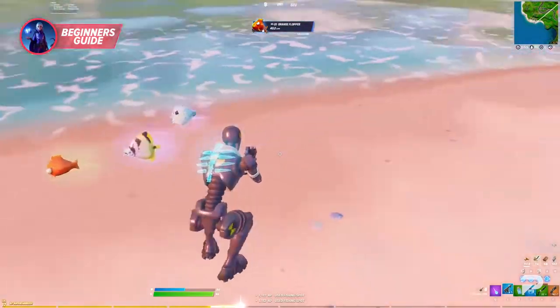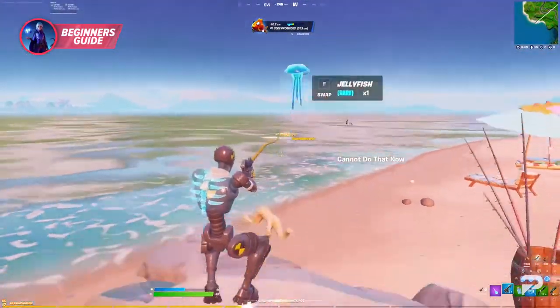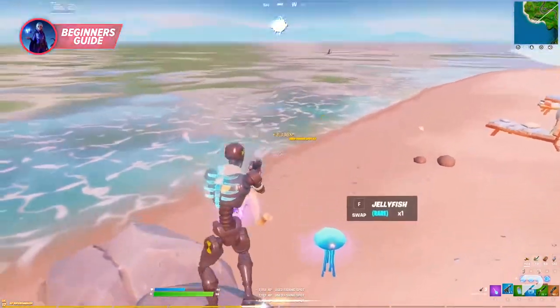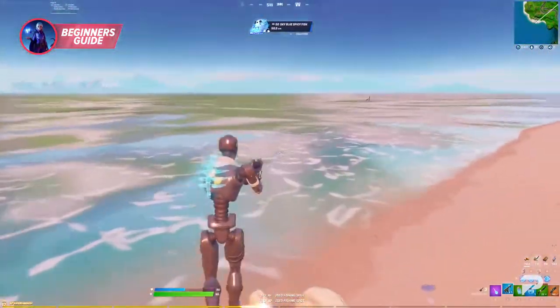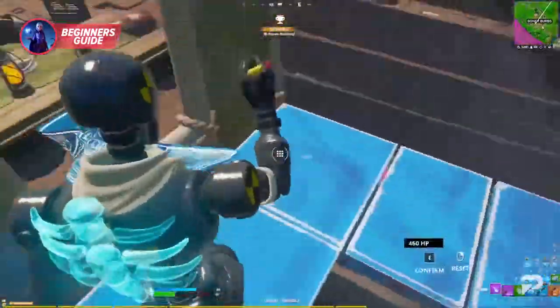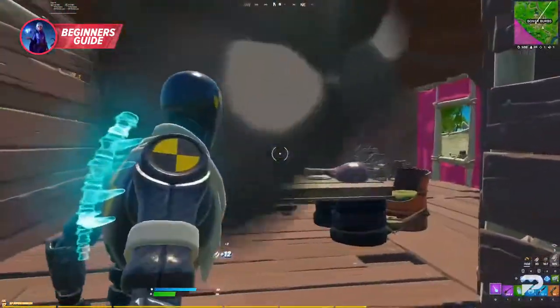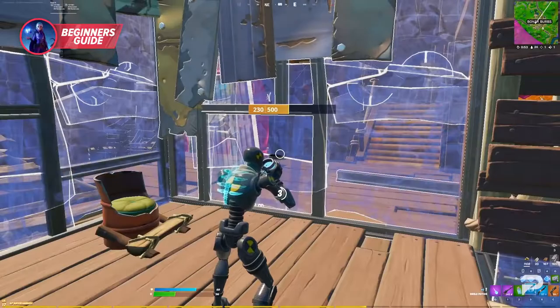With these spots in mind, you can practice landing and getting your loadout and building inventory ready as quickly as possible. The more you practice, the more familiar you'll become with the area, and it'll all become second nature. If you're planning on competing, be sure to have this location planned out ahead of time so you don't get caught off guard and drop in a random location. Always remember, preparedness is key.